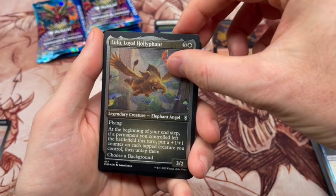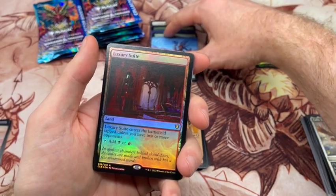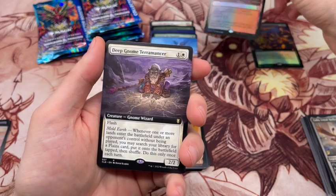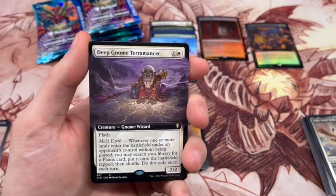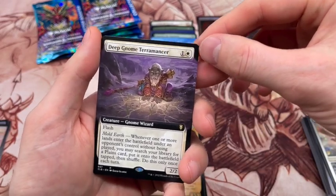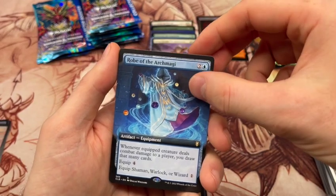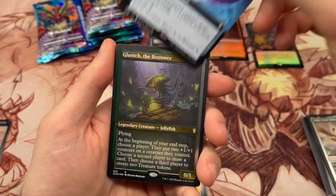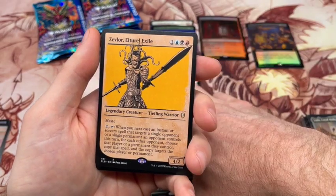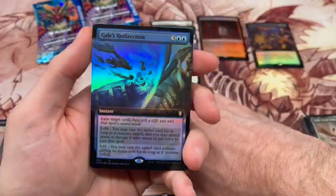We got Lulu — a little holy spot — hey there we go, a land cycle! We'll make room for that. All about the crowd lands there, the old Battle Bond lands, hopefully we get more. Deep Gnome Terramancer — there's another good one. I don't think it's quite got the value that it did, I think this one ticked down a little bit, but still a pretty good card. We'll put that up there. Robe of the Archmagi, the Bestower of Jellyfish, Zevlore, and finishing with Gale's Redirection.